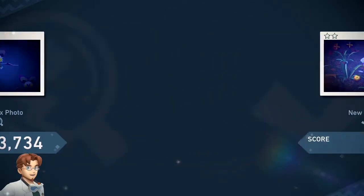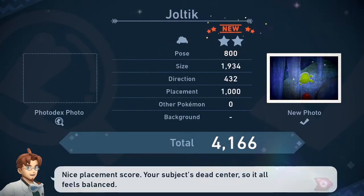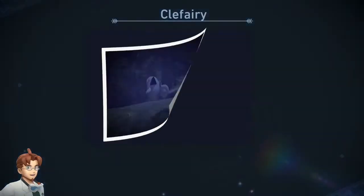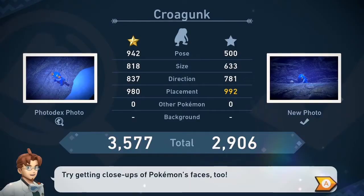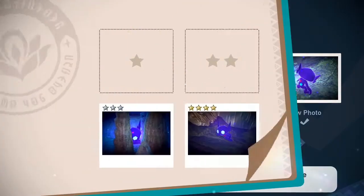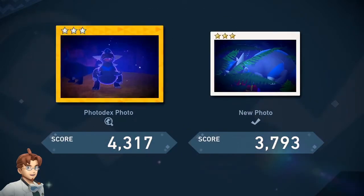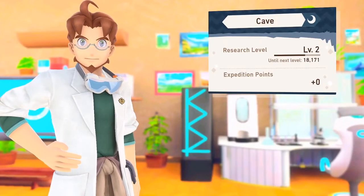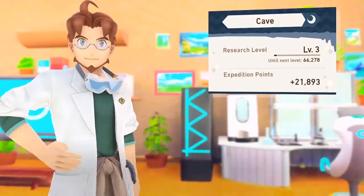Check out those photos — Noibat, Gengar. I forgot we saw those Gengar over there. Carbink staring at the wall, interesting. Joltik getting hit, Crobat, Drifloon. We got some good ones — Glalie, the Clefairy, unfortunately not looking at us, not the best picture but it's a new Pokemon. Roggenrola, Sableye. We had one looking straight at us eating, but okay, whatever you say Professor. That was worth it — level three cave, that's nice.